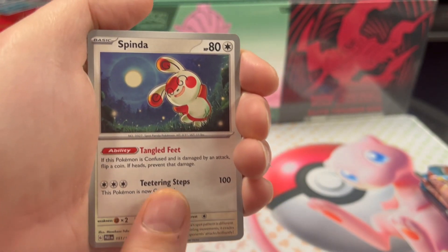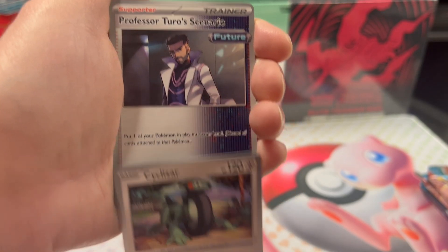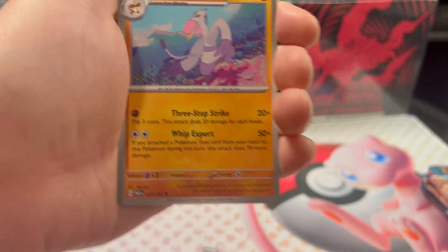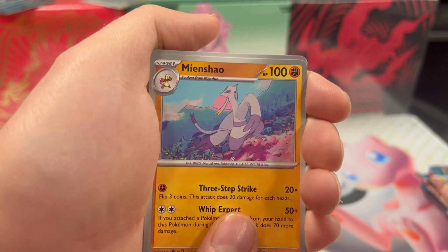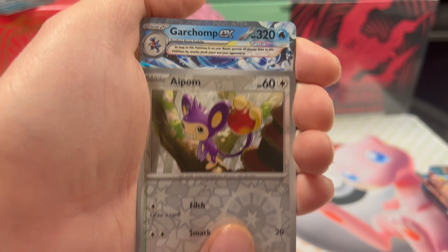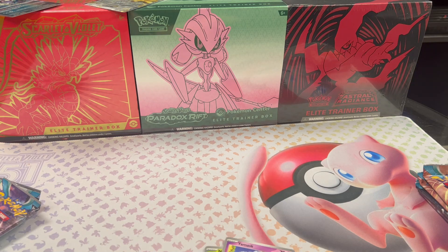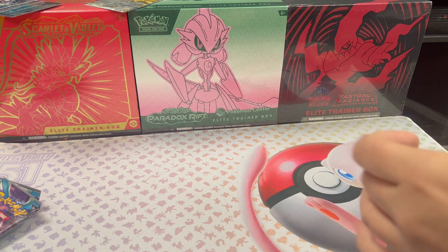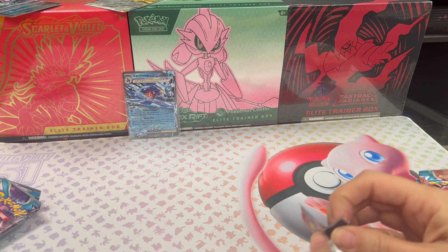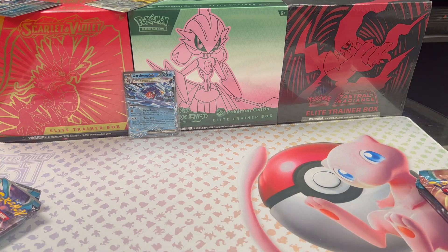Nymble, Mimask, Spinda, Cyclizar - he's new - Professor Turo's Scenario - that looks scandalous - Wugtrio reverse holo, Tinkatuff, reverse holo Aipom, and Garchomp EX - he's new, I think! I'm always happy when we get new stuff. I say that, but I'm not super familiar with the set so it could be a double for all I know.